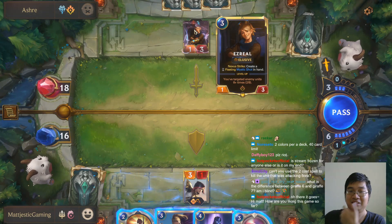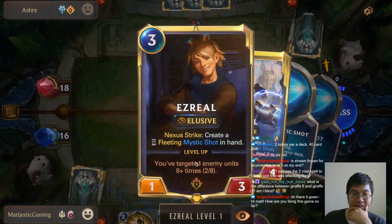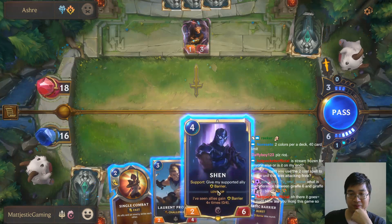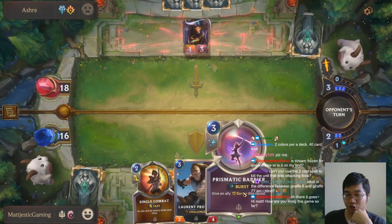Next is strike fleeting. Interesting. I should get a Shen down. Having Shen down, I still have a shield to protect my Fiona. My build is all on Fiona.